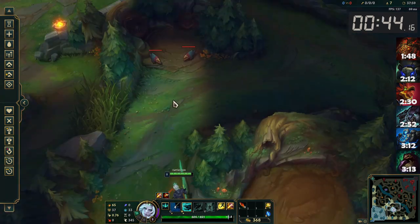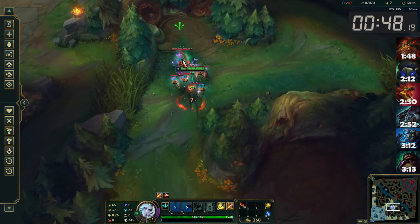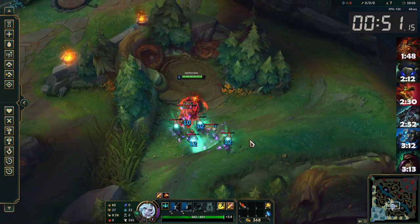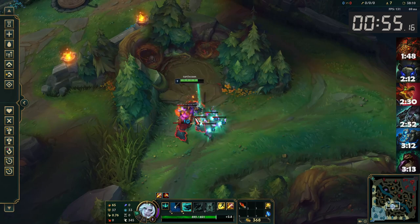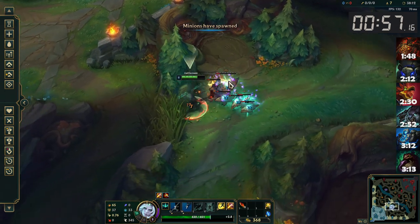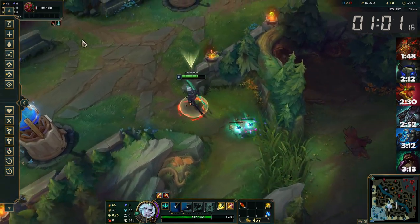I mess up the Raptor clear here by missing a little Raptor with a couple of my Qs, but it doesn't really make a difference. Either way, you need three Qs to finish the camp so you have a little bit of leeway to mess up. Stay within patience range until your final Q to ensure that the Raptors have enough time to burn down from your jungle item without resetting.